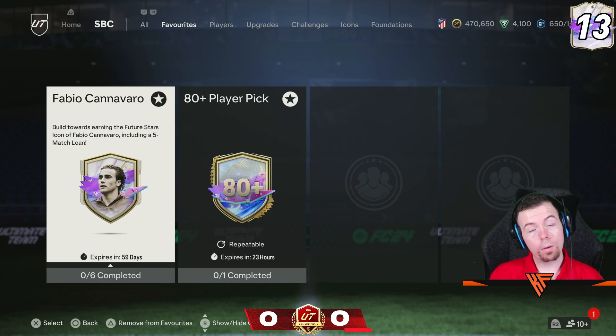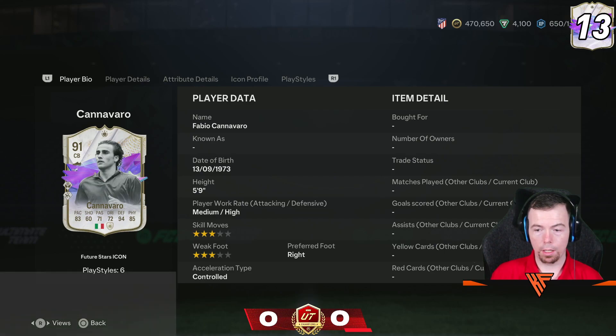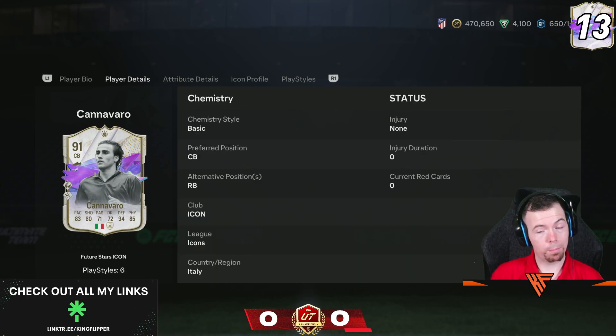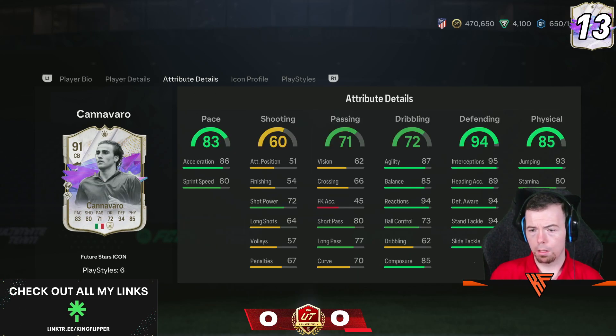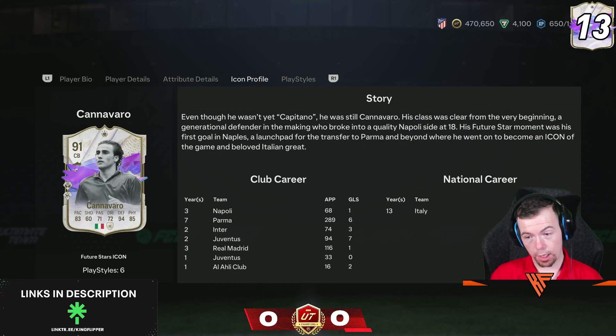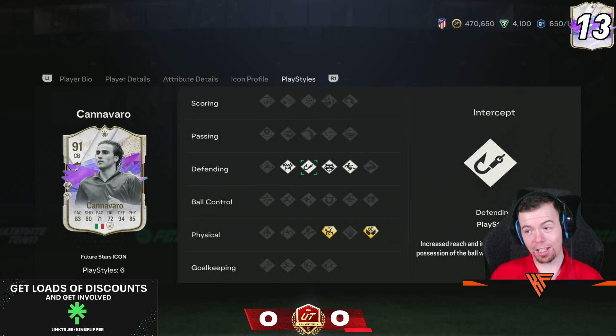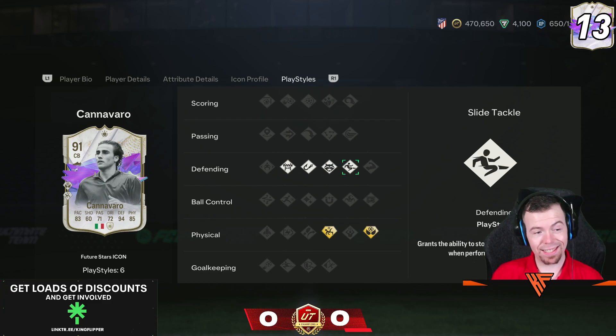Fabio Cannavaro is our Future Stars Icon. He's a 9-1 rated centre-back, medium-high work rates, 5-star weak foot 9, and he could play right back as well. Decent pace and good stats where you need them. The only issue is his height. He does have block, intercept, anticipate and slide tackle traits though.